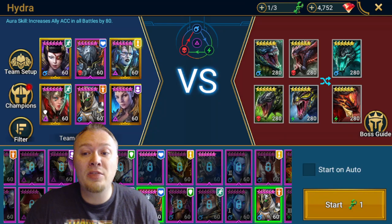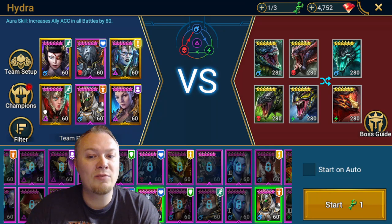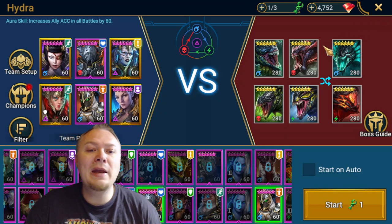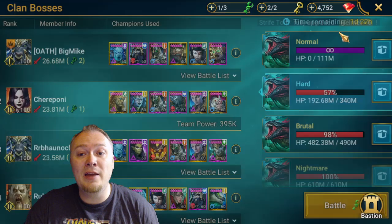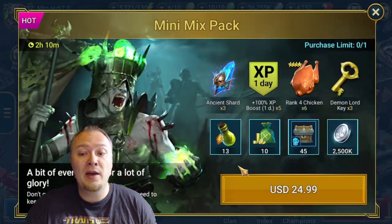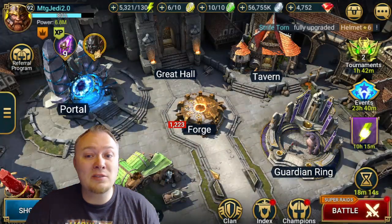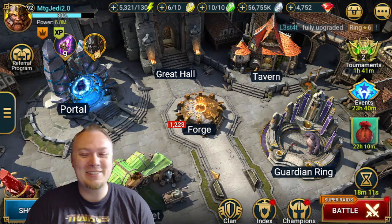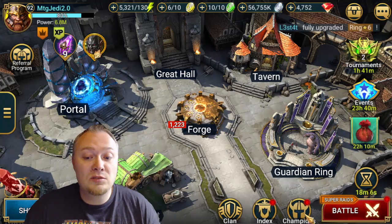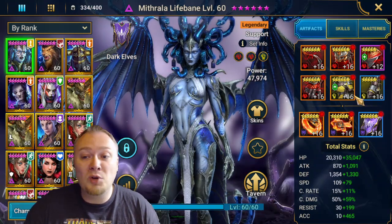Mithrala's role in Hydra is full cleanse — there are tons of debuffs on you, and she also puts up Increase Attack, Increase Defense, and that shield, making your team very survivable. Lydia does the decrease defense and weaken. Lady Kimmy does decrease speed and increase speed. Arbiter does the speed boost and the revive. I think this team is going to be very good for hard Hydra, maybe even brutal if you had better gear. It's the Head of Wrath that's the real problem for damage, and without it in this rotation, those are the two main areas — Arena and Hydra — where you should be using her.